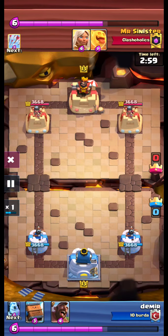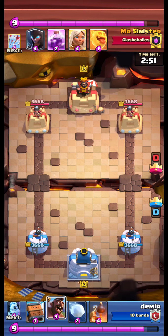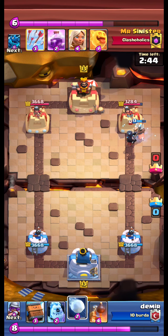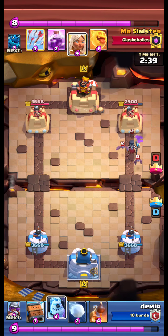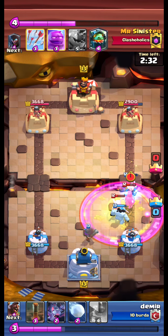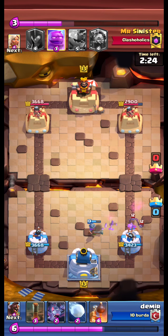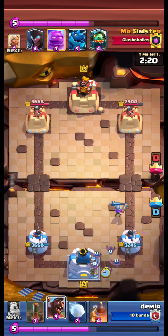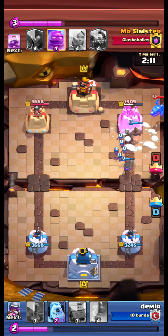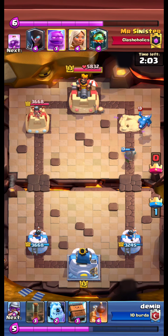We are facing Mr. Sinister Floor from the Clash or Holix clan — an interesting clan name. We send our hawk. Opponent night witches. Rocket to hit — wow, healer and night witch. We royal delivery the night witch, healer, and musketeer. Come on, musketeer — kill both bats! Great. We bats at the back and send our hawk. Opponent e-drags — we hit the e-dragon with snowball and our bats. A hawk takes the tower.